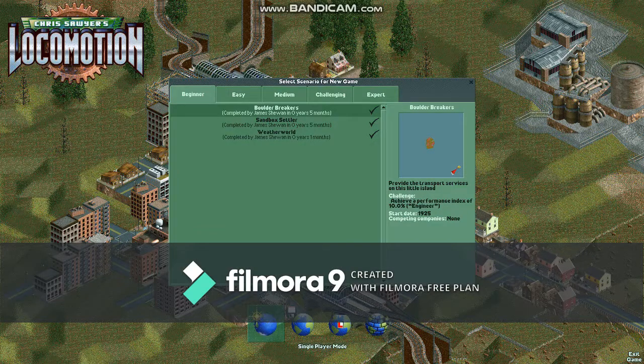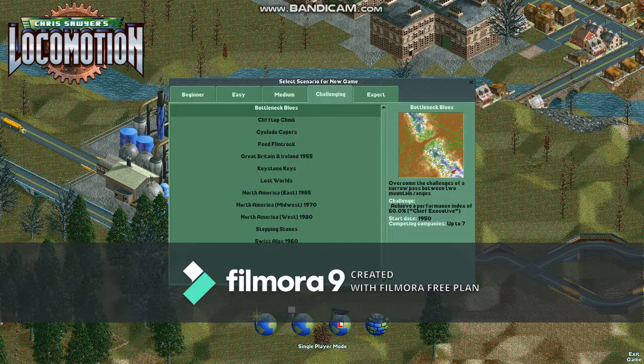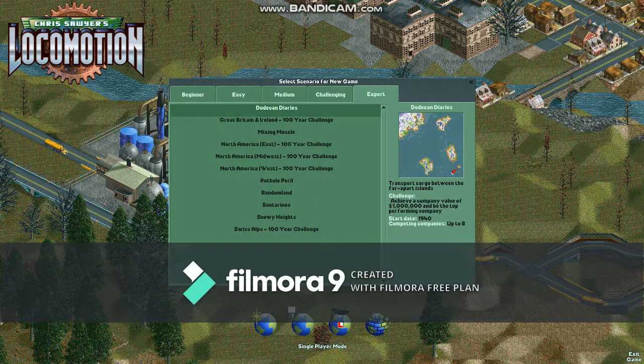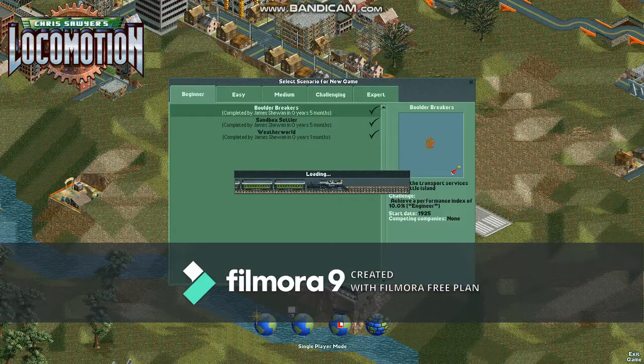This isn't Rollercoaster Tycoon 2 — you don't exit the game as soon as you start. There are five categories of games: beginner, easy, medium, challenging, and expert. What I recommend you do first is start with Boulder Breakers — it's easy.